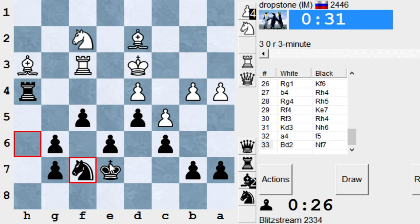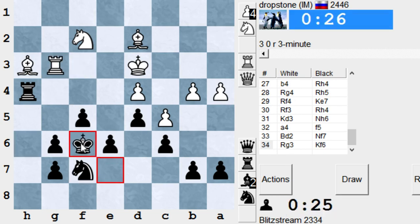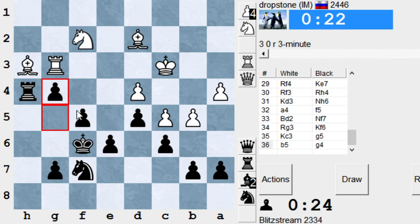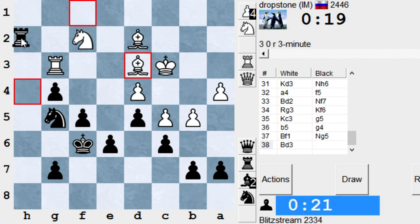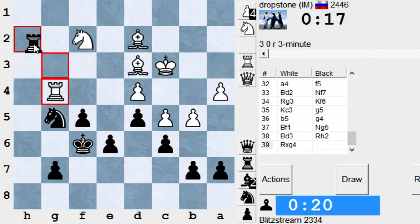I need to push g5. Twenty-eight seconds — maybe we're doing something here. It's almost a 50/50 situation now because it's easier to play with pawns. The pawns are just marching.